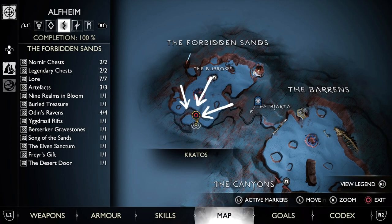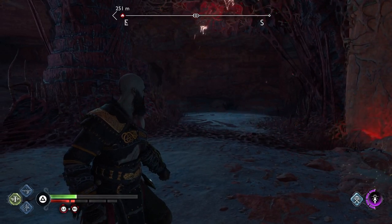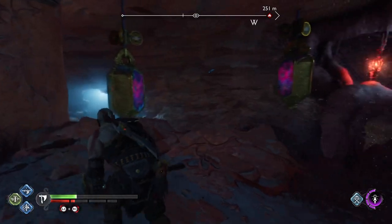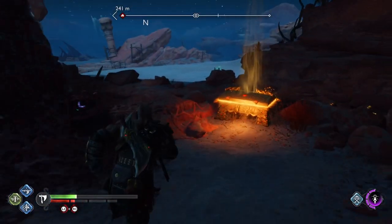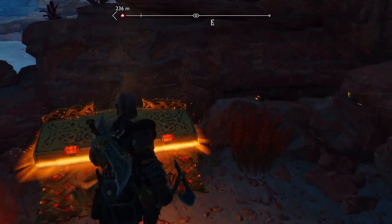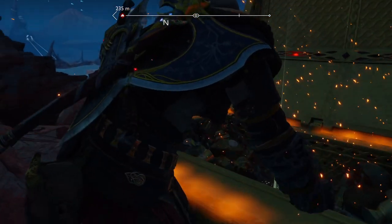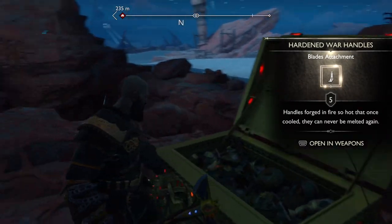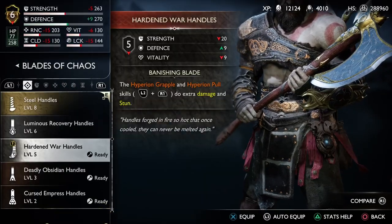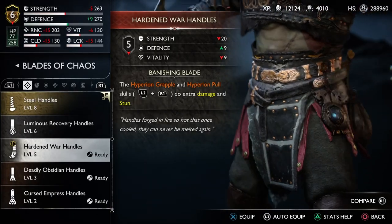After you stop the storm, head to this place. Solve a small puzzle and you will get access to Hardened Bar Handles. They absolutely skyrocket the stun damage of Hyperion pull and grapple. This skill was amazing to close the gap in the first place, now it has become even better. However, if you're not so much into it, feel free to use whatever handles give the most defense stat.